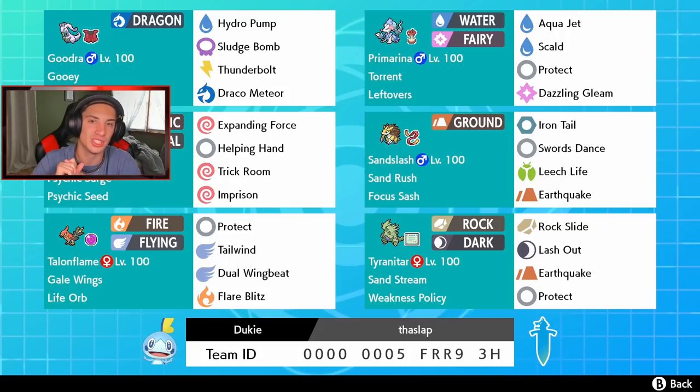Then we got Primarina with Torrent, running Leftovers, Aqua Jet for first-turn priority, Scald for STAB, Protect, and Dazzling Gleam — also STAB — which hits both Pokemon. Indeedee is making a return to this video because it has been crazy and all over the meta, with Psychic Seed, Psychic Surge, Expanding Force, Helping Hand, and it can also Imprison Trick Room.